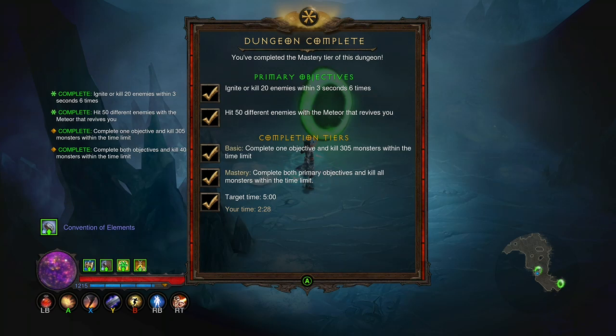There you go — that's how you do the quick, easy, sleazy Firebird set dungeon. I also know a quick sleazy one for the Necromancer — the Inarius build. Maybe I'll do that later in the season when I have time to put one together. It's super easy too — you just need the set and whatever weapon, gems, and necklace, and just go. Let the Bone Armor kill everything in the dungeon.